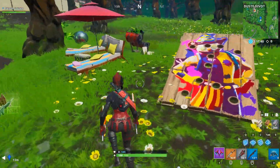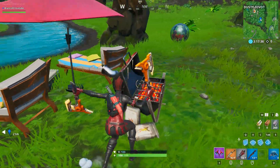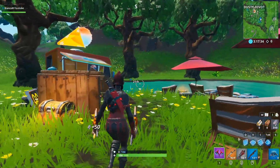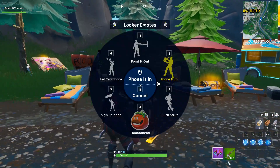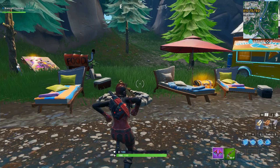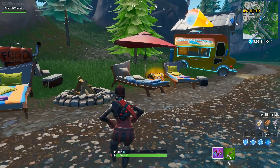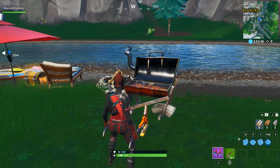Complete the challenge first, get the axe, then come here to destroy the grills. Do keep in mind that I'm making this video before the LTM is even released, so hopefully nothing changes. Equip the axe, come here, and destroy the grills — you can find them under the huge umbrellas all around the map, or on those beaches from this LTM where you can find them near the balloons that you need to destroy or previously destroyed.